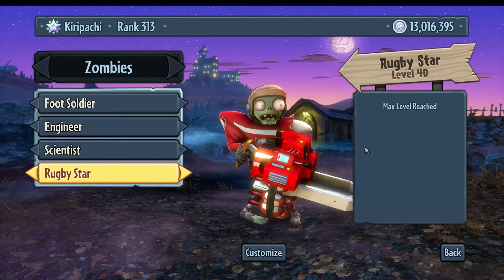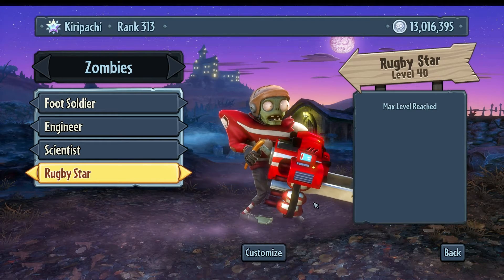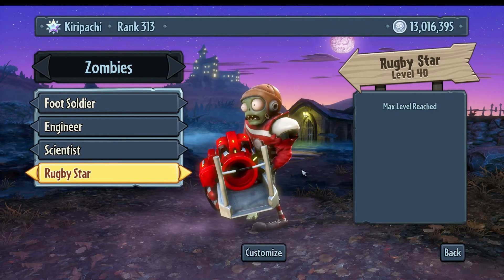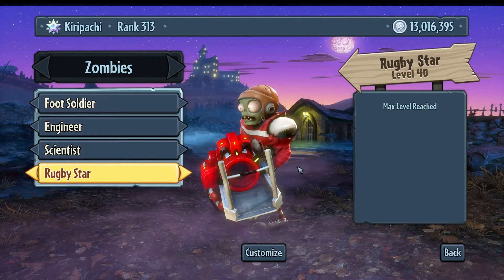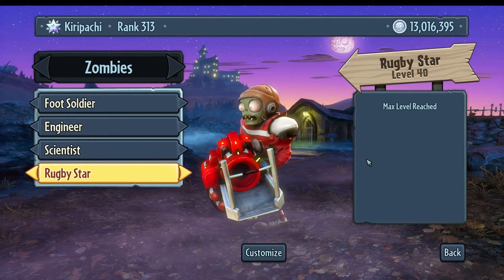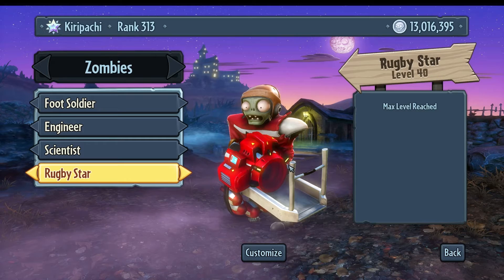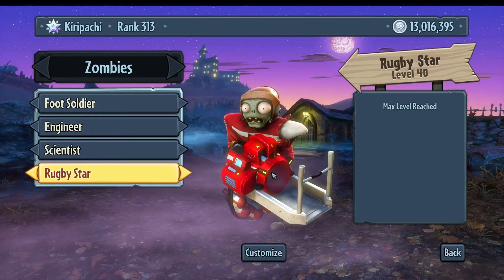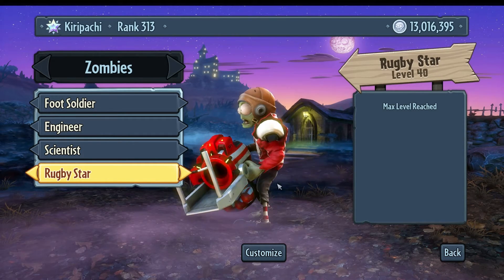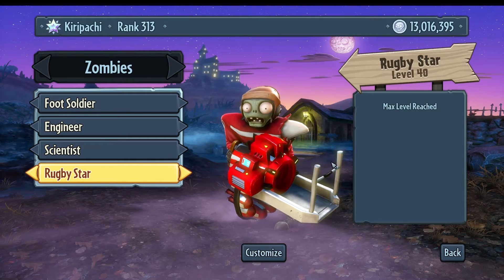The Rugby Star is an interesting one — you can see he shoots footballs with little dynamite at the end, basically explosive footballs. If I'm not mistaken, his shots also arc like the engineer's, so you need to get the aiming right, which is tricky. But splash damage, fast firing rate, and explosive damage make him pretty awesome if you know what you're doing.